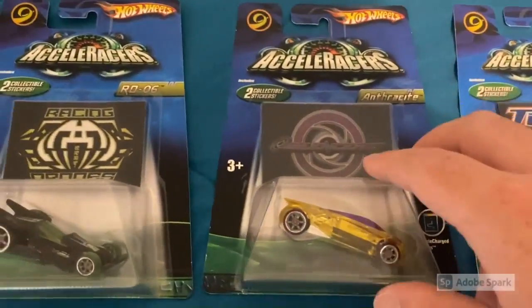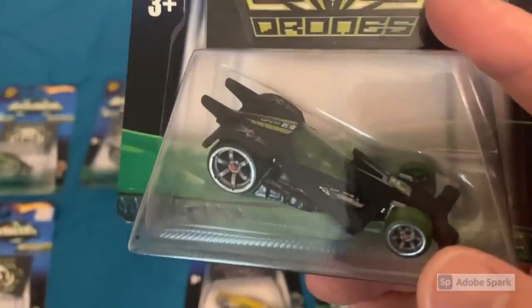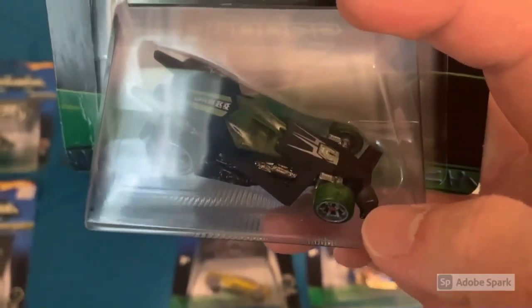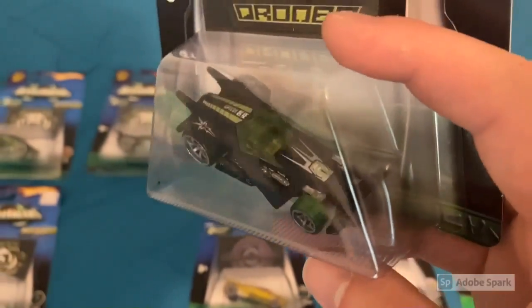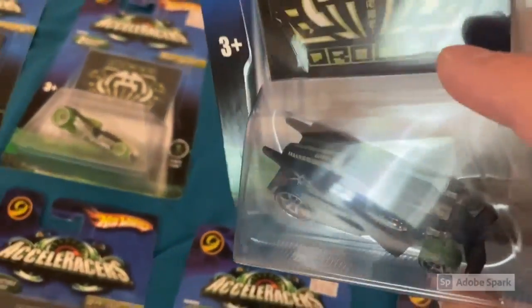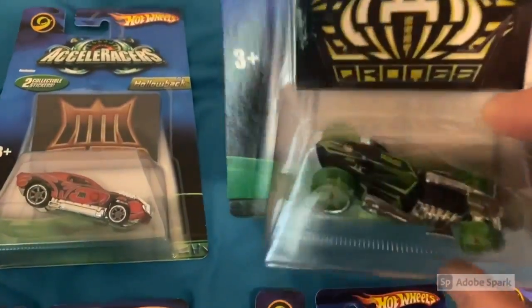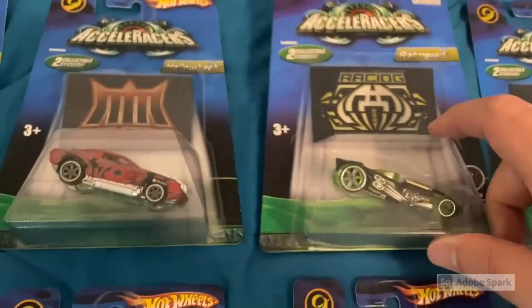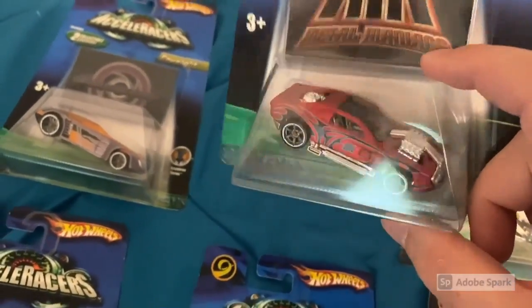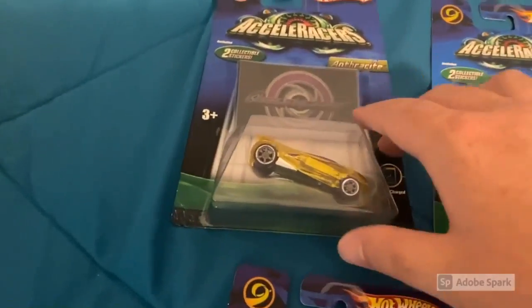Then we have another Excel Charged Anthracite, the re-release RDO6 — pretty cool. The only difference from the 2005 RDO6s is that the front fender is painted black instead of silver, and the rest of the car is a matte black paint. Then we have a Droned Ratified, one of my favorite models — amazing how much better it looks than the 2005 version. Then the re-release Hollowback and the Acceleron Cub Light, one of my personal favorites.